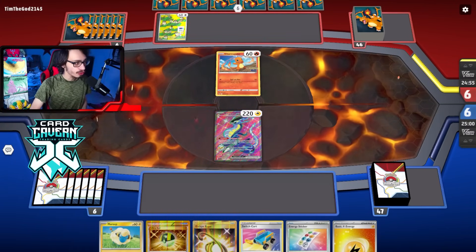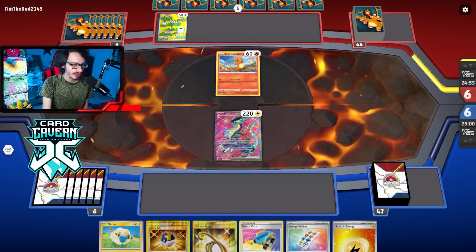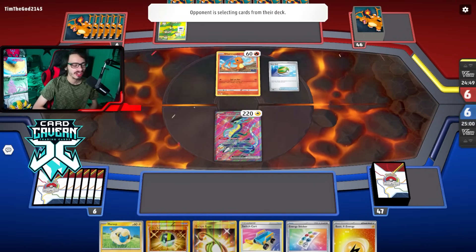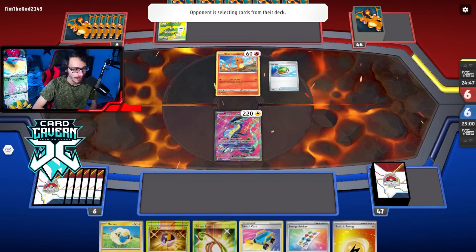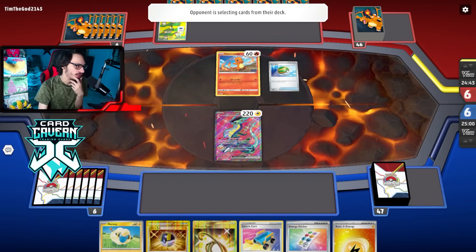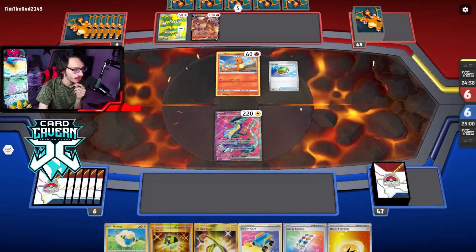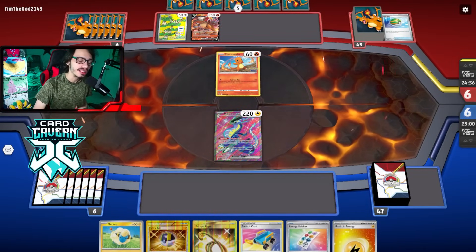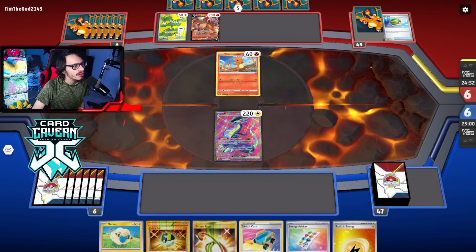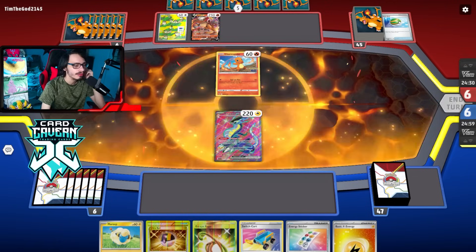Playing Charizard now with our Super Turbo Maraidon deck. This is a matchup where Raichu is going to have to shine - we're just going to have to abuse Raichu. Our start is not bad, we can get Squawkabilly. They have Entei - that's annoying. We don't play Zapdos so we don't have a way to one-shot Entei as easily, we have to Raichu it. They just passed - only one Charmander. We can take advantage of this and actually kill the Charmander.